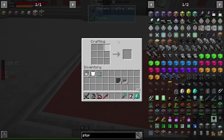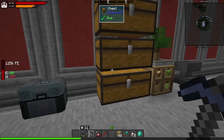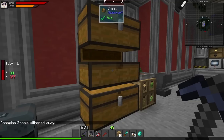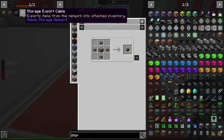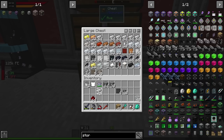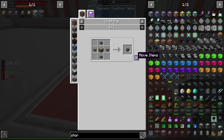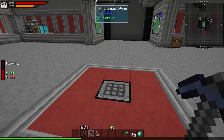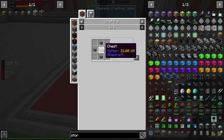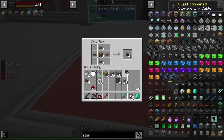Next we need the storage cables, which require some pistons. Let me grab cobblestone, iron, and redstone. It's going to be nice once we're done here — we won't have to worry about all these chests anymore and can access everything without really thinking about it. I'm working on the export cables, though I'm not sure we're going to be using them. My main thing is just having an inventory system. Eight storage link cables should be okay to start.